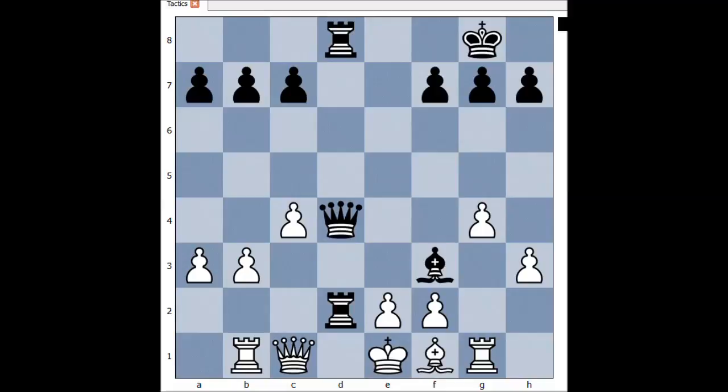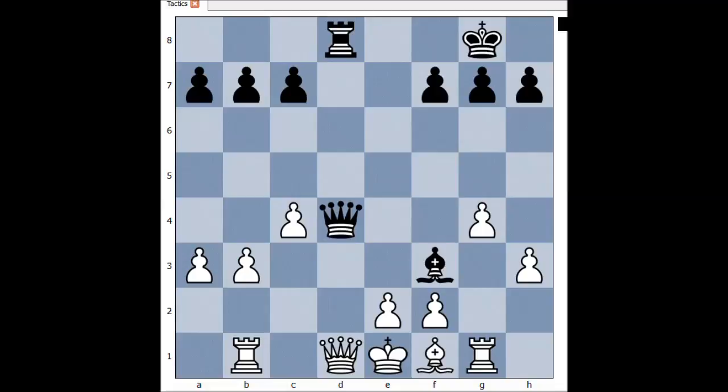And the last one. It is Black to move and to checkmate in three moves. What would you play in this position if you had Black pieces? Black played rook to d1, check. Queen takes rook. Queen to c3, check. Queen to d2. And queen takes queen, checkmate.